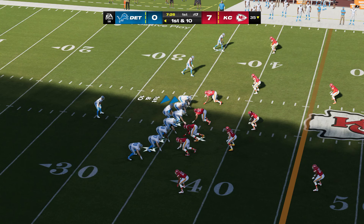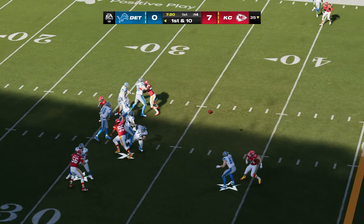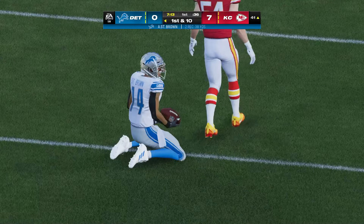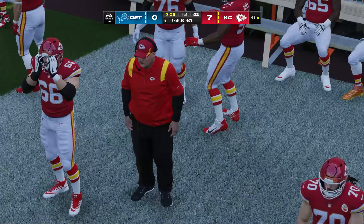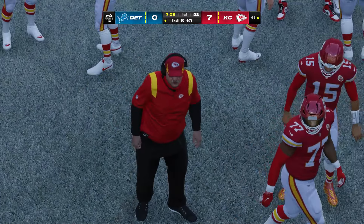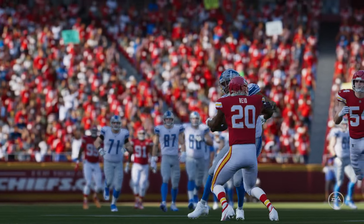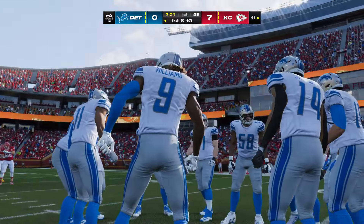Ball up to the 35 on first and ten. Goff goes right back to St. Brown — past midfield, almost to the 40, before being taken down. Back-to-back receptions, another first down. He's one of the top receivers in the game, so no surprise they want him involved early. From the defense's perspective, you've got to find ways to slow him down — if he gets into high gear, he's going to shred you all game long.